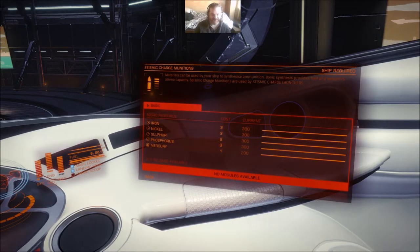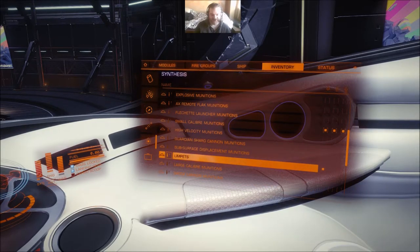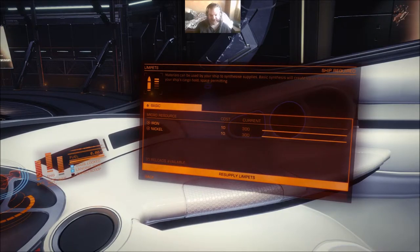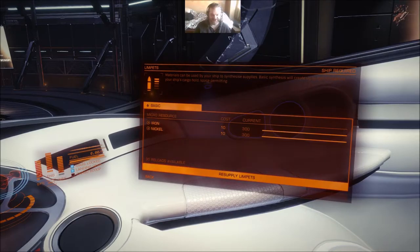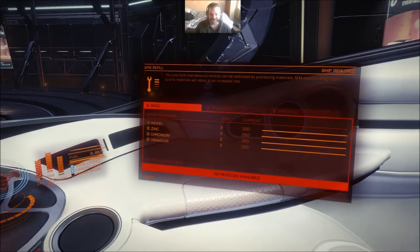Seismic charge munitions - there's only the one type because that's a mining module. There is no point in having any other variants, just the basic. Iron, nickel, sulfur, phosphorus - all easy to get. Mercury can be a bit tricky to find, but it only uses one anyway. Most of them are weapon based, but not all. We've already shown the FSD booster. There's also limpets. If you've either run out of limpets or like so many of us do, forgotten to bring some, you can synthesize them. Ten iron and ten nickel - piss easy to find. The drawback is it only synthesizes something like four of them.